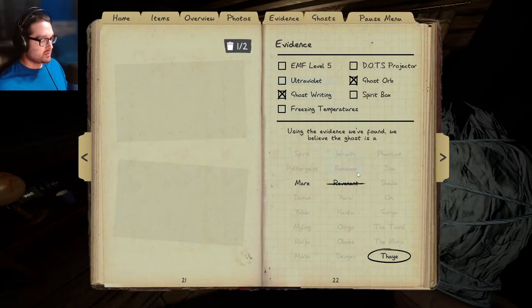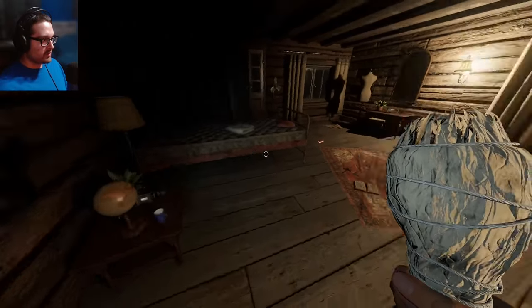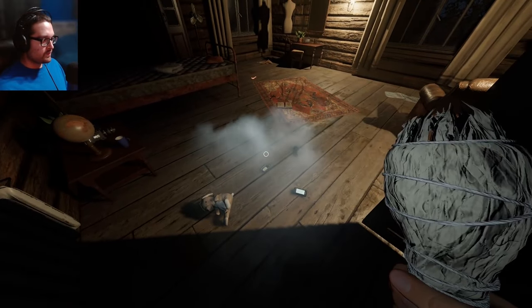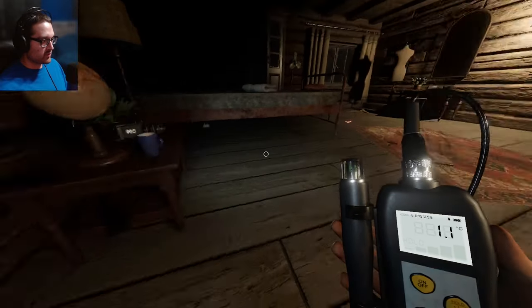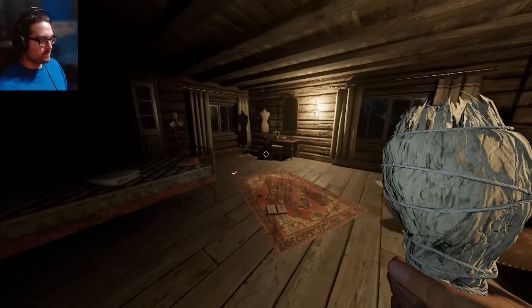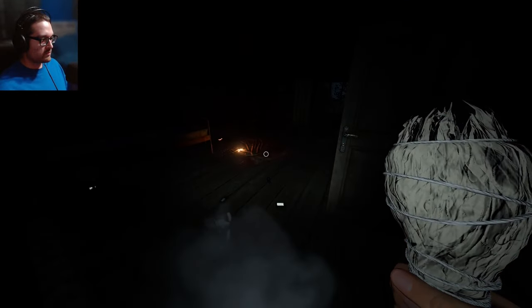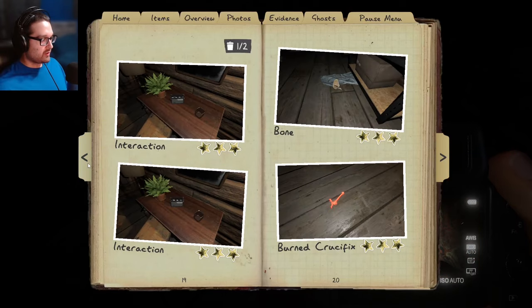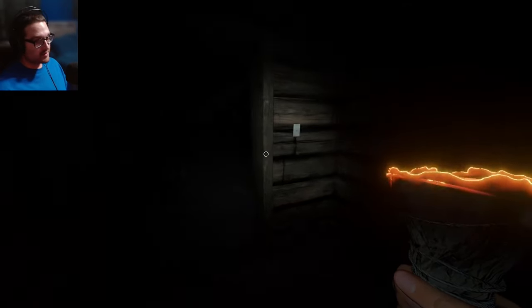What do I do — I could smudge. Let me make sure these photos are good. All I need is for it to use the crucifix up while I'm in here. Give us a sign. I want to make sure it is still cold enough, but I see my breath. I'm not leaving here without a perfect game. Thank you! Let's take two quick photos — all three star. Somewhere in here is the bone photo. We know it's a Thaye for sure. I'm going to smudge just so it definitely doesn't hunt. Let's go ahead and get out of here.